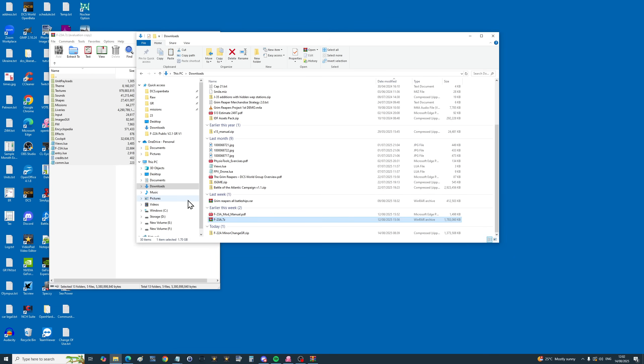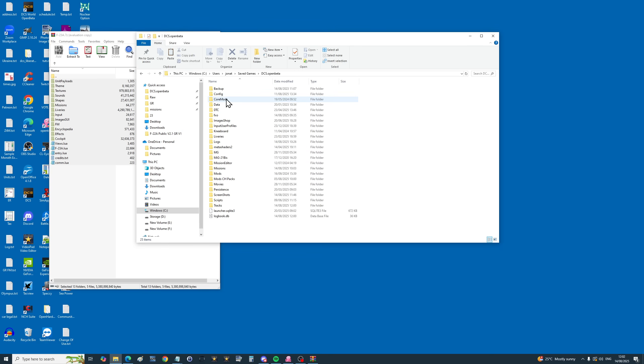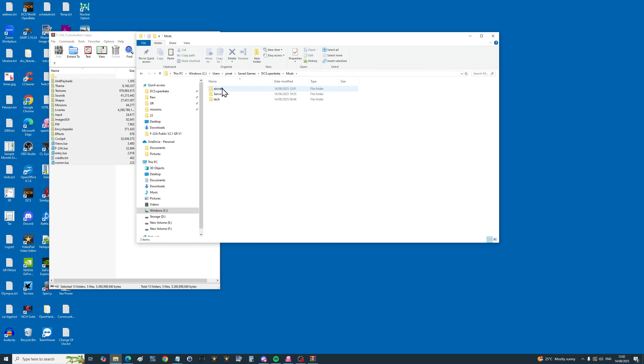On this screen we're going to go to — for me it's C drive — users, and yours will be very similar. It's going to be your particular user, and then it's going to be in saved games. Then it's going to be DCS or DCS open beta. Then you're going to go into mods, and if you don't have a mods folder create it and spell it like that. Then you're going to go into aircraft, and if you don't have an aircraft folder create it. Then you need to create a folder for the actual aircraft — I'm going to call it F-23A.